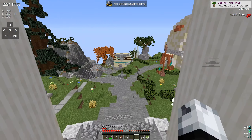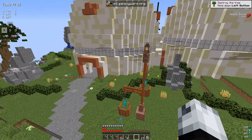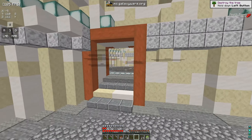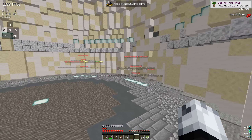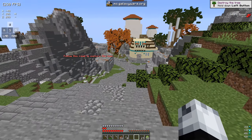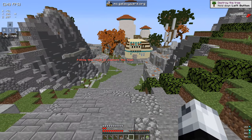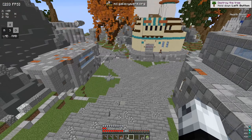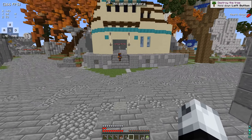Alright guys, so I'm here at the spawn. When you first come on the server you actually spawn in here, not in the normal spawn. You can basically just read about everything on the server — it tells you a bit about the features. I'm going to get straight into everything. It says follow this road to explore the town, so we're going to come down here and check this out.